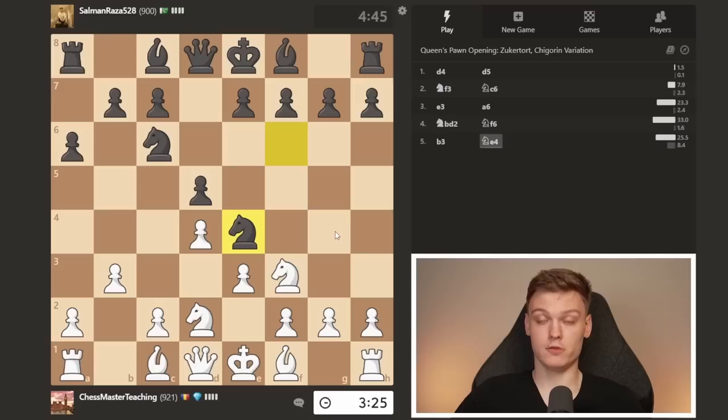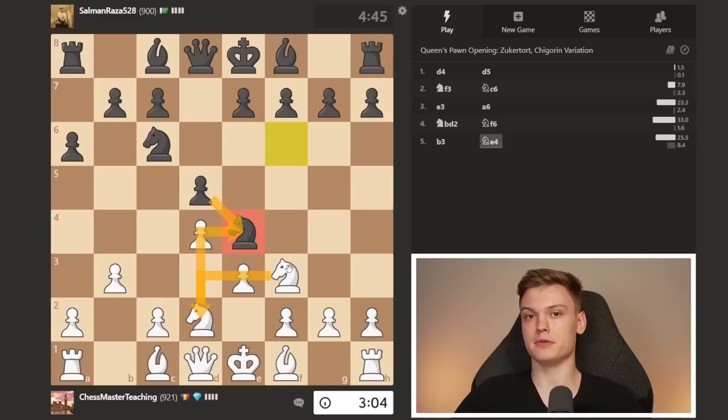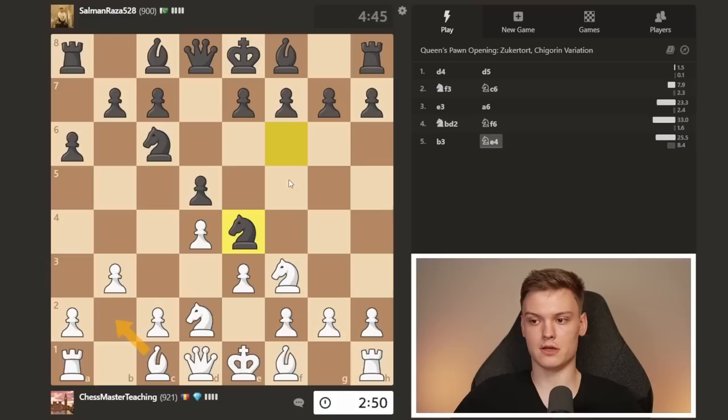He plays knight e4 however, which I think is a very common inaccuracy — mistake. I think you have two ways of dealing with it. The first reaction is we just take on e4 and then move the knight around — he just has a weak pawn he needs to babysit for the rest of the game. But you can also just play bishop e2 and ignore it. If he trades, fine — you're ahead in development. If he plays ultra aggressive f5, this square becomes weak.